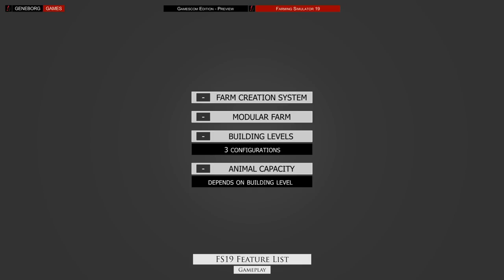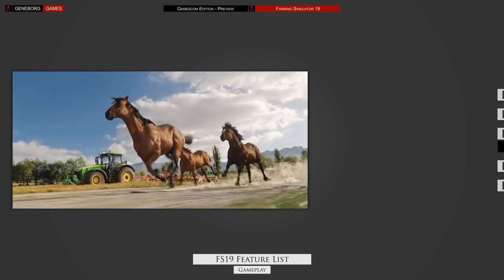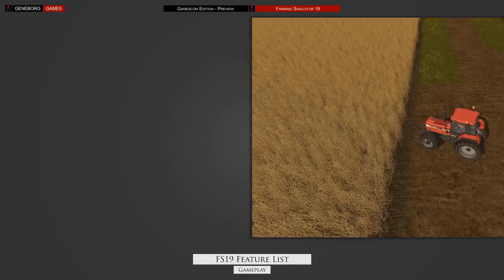With the new farm creation system in place, players will now be able to freely set up their farm, including stables, sheds and pastures. Different sizes will determine how many animals you can own, with a larger version offering unlimited capacity. We will get to tend to chickens, cows, pigs, sheep and for the first time, horses and a companion dog. Horses are the big new addition — you will be able to hold 16 at a time, there will be 8 different types for diversity, and you can name each one. You will need to feed and train them by riding and grooming them, and all that work will make them level up to 5 stars, which will grant the highest price when selling them. The dog, on the other hand, will just be there to follow you around with no major gameplay involved.